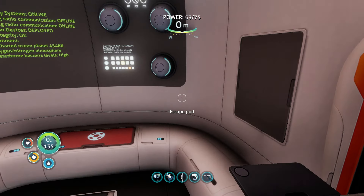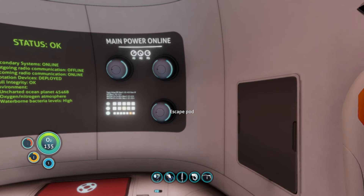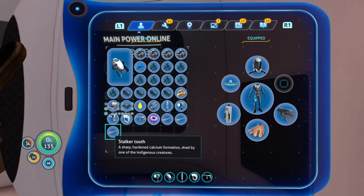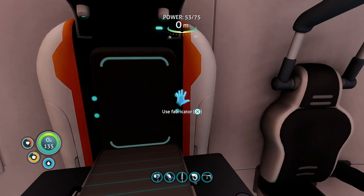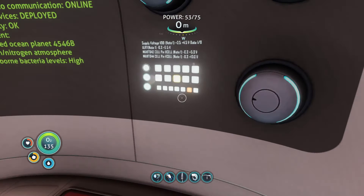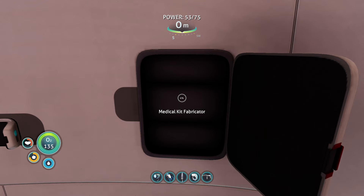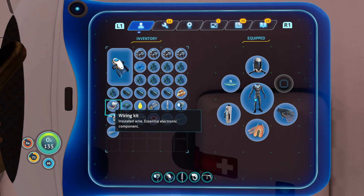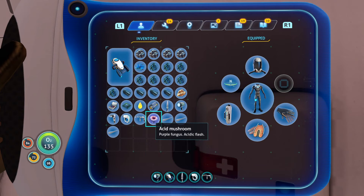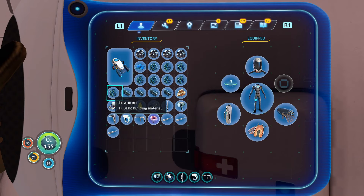Check our first aid kit fabricator — should be somewhere around there. Right there — open it, take the first aid, use it. Does it do one every single day? Not every single day, like every so often. Acid mushroom — yeah, use that to make batteries. Alright, so we need to give a battery to the light though.